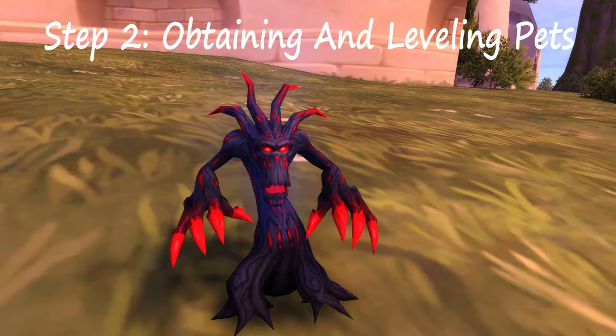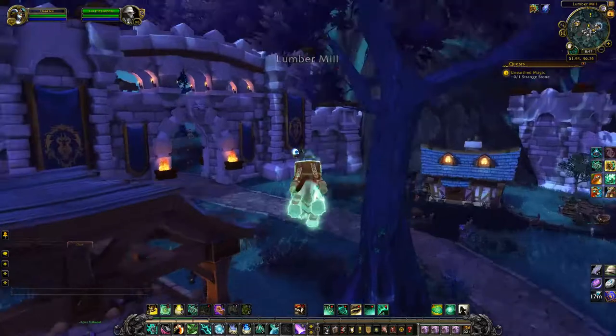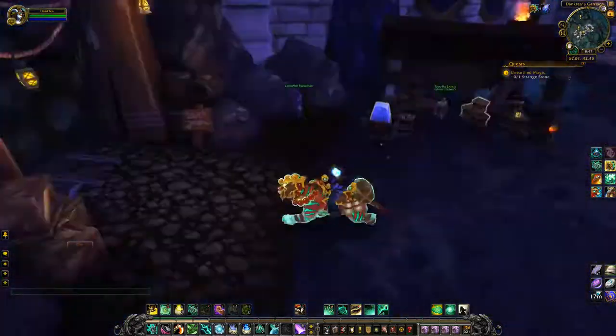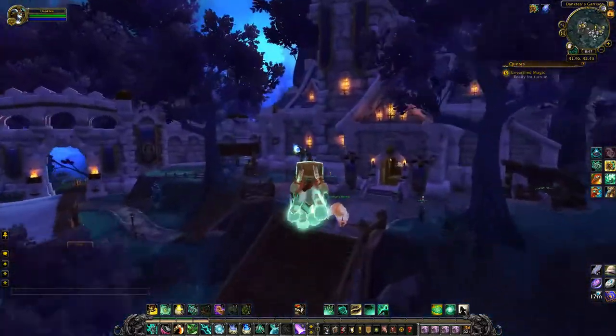Step 2: Obtaining and leveling pets. The easiest way to obtain your first level 25 pet is to have a level 3 garrison and to complete the quest Unearthed Magic, offered by Leo the Lioness. Completing this quest will reward an Ultimate Battle Training Stone which instantly levels a pet to 25.